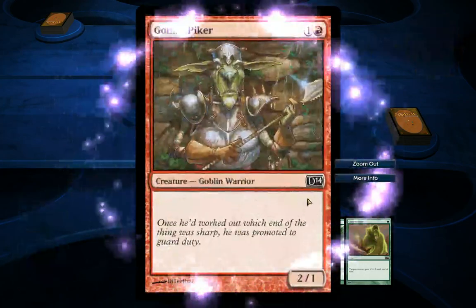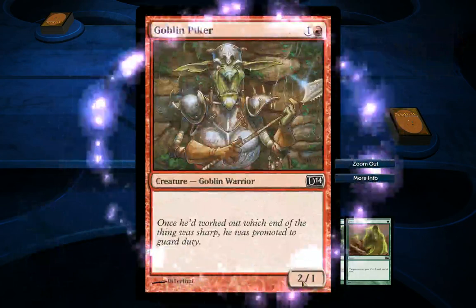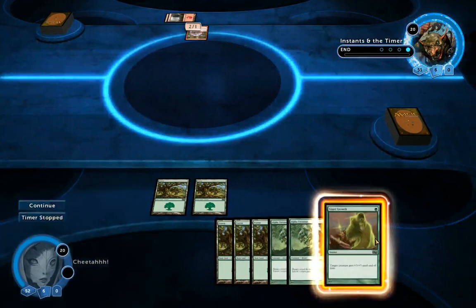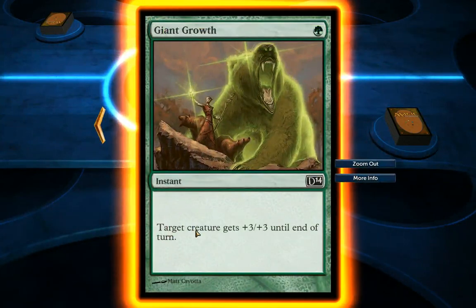So here he's going to play a creature — Goblin. Standard creature, 2/1. Now as you can see, as soon as a creature comes, because this is a target creature or something.